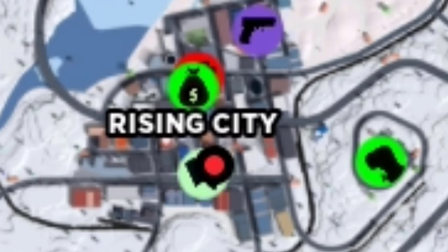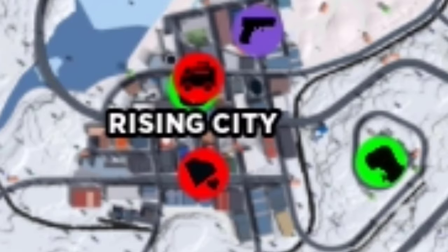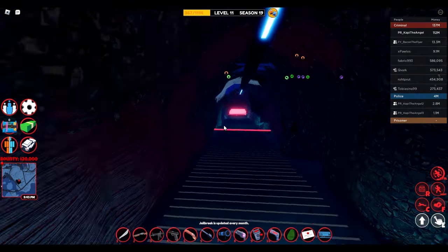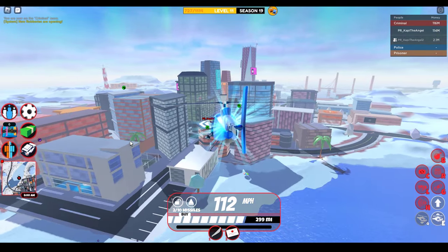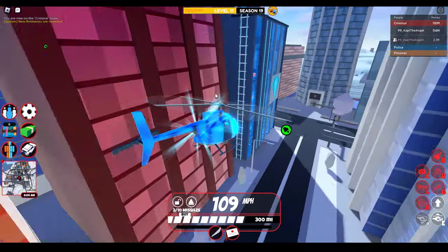If you grind on a public server, the J-Store can open twice in one rising city group. It doesn't work like a power plant which opens in any group after 5 minutes, but it's still useful. If the J-Store gets closed and the rising city group is still under robbery for more than 5 minutes, the J-Store will reopen. This means if you have a good team, you can easily rob it twice or even 10 times if you get 2 gem floors.